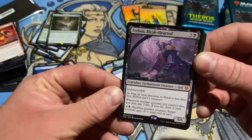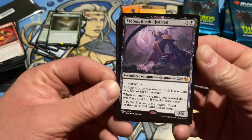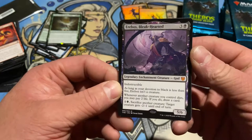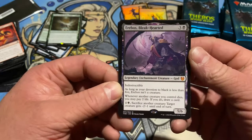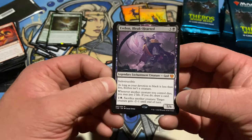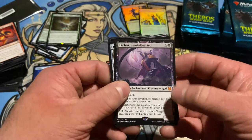And we got another one. Erebos, the Blackhearted — indestructible. Devotion to black less than five, not a creature. When another creature you control dies, pay life — if you do, draw a card. Sacrifice another creature: target creature gets minus two, minus one. You can see that putting in some work.